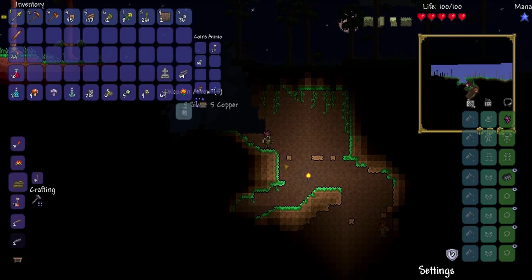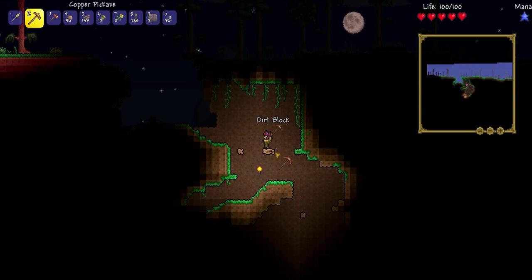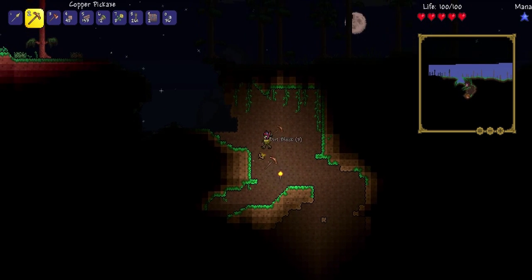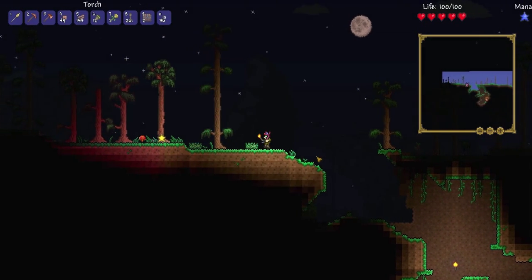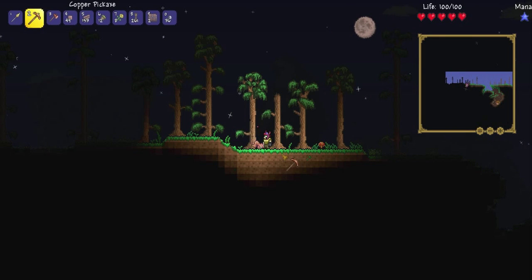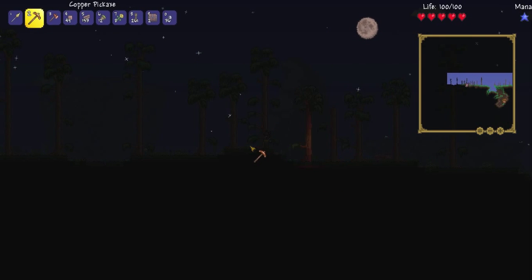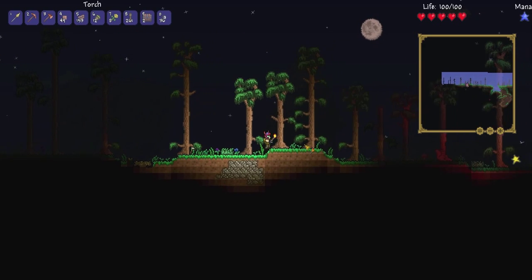That worked out pretty well. I am just noticing now that I'm missing a gold, which I'd hazard a guess had something to do with me dying. I did read in the changelog that enemies will run away with your gold now, which is frustrating and just means I have to not die as much. And there's another squirrel friend. I hear a star — oh yeah.